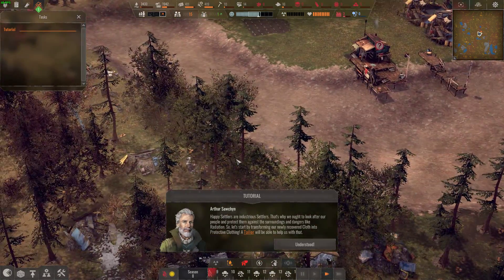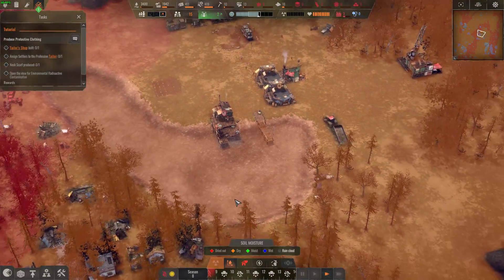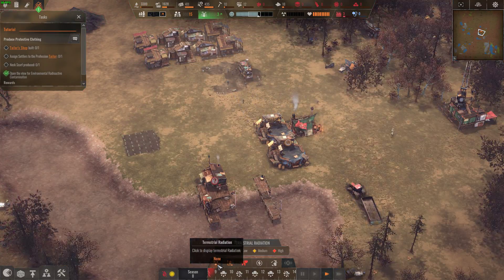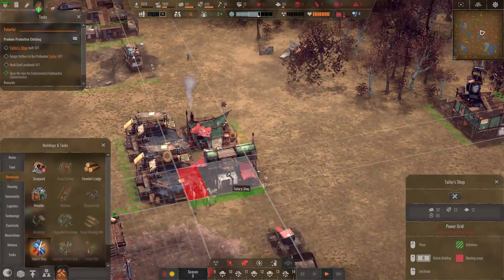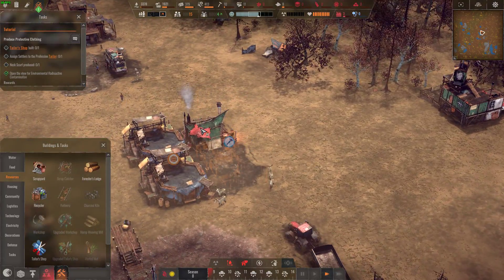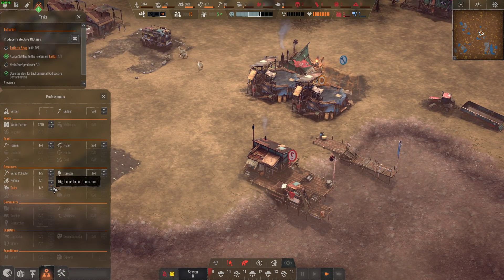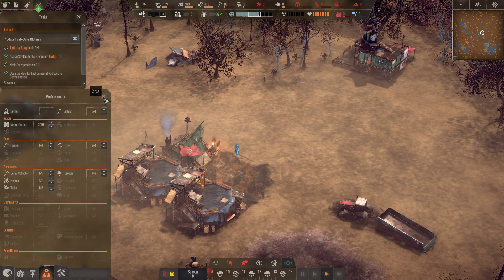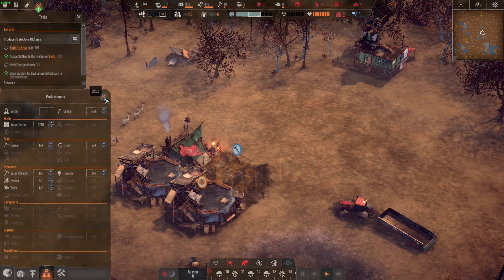Holy cow — we must be in a drought, the lake is gone. There's a big dust bowl now. Good thing I collected food and water — they weren't wrong about stocking up. No contamination level. We need to build a tailor's shop, which I'm thinking would go just fine right beside the recycler since they produce cloth there. Assign a settler again — you can't just build a building and expect it to be filled with workforce right away; you've got to assign someone.